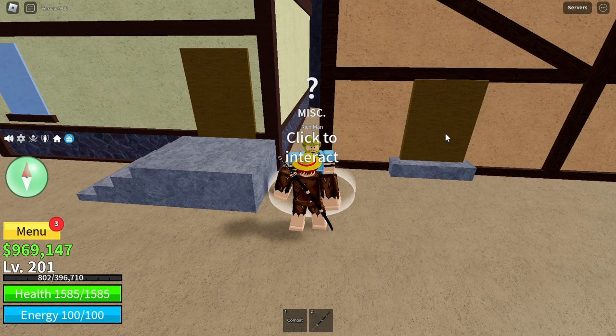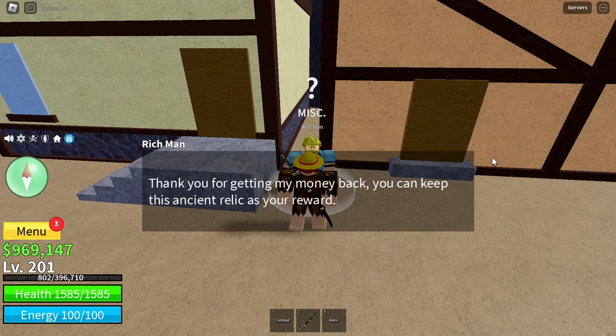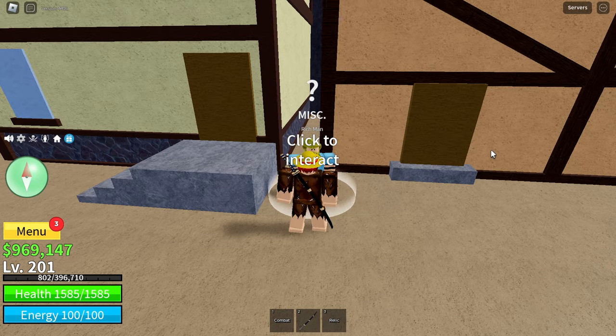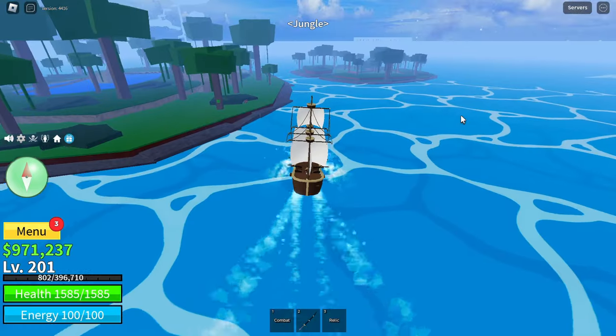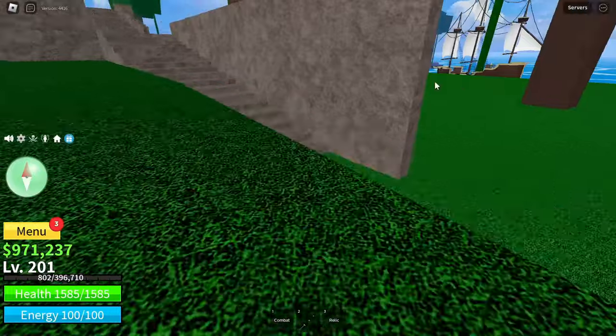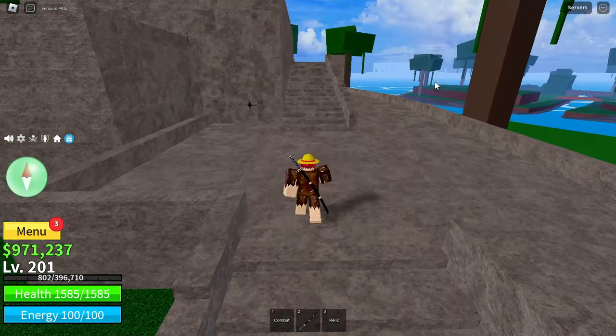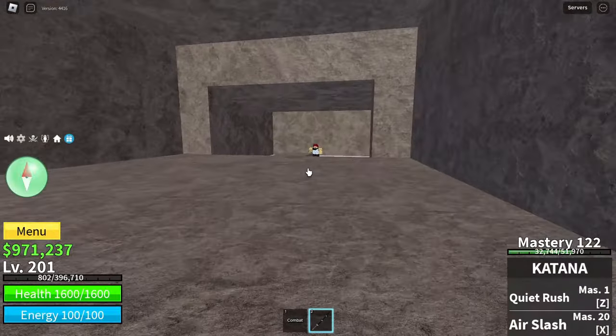He will give you a golden key and tell you that this key will unlock his treasure that was left a long time ago. This treasure will be located at Jungle Island. Once you arrive, you want to look for the hidden room with a small keyhole, which should be right here. Now open the door with the golden key and it shall unlock the door.